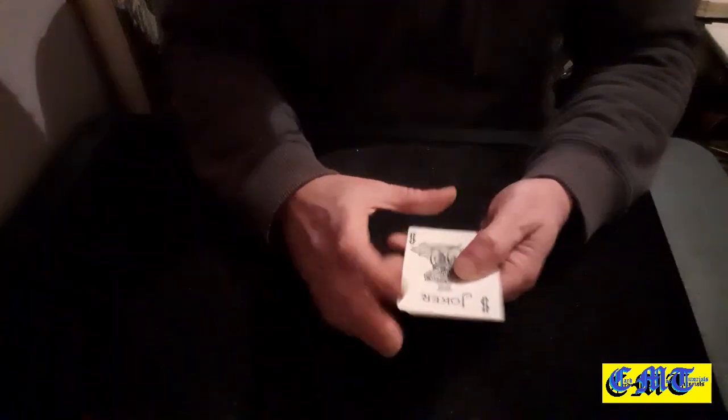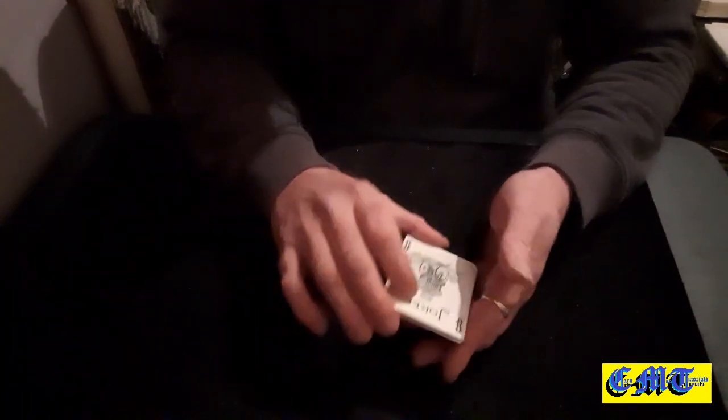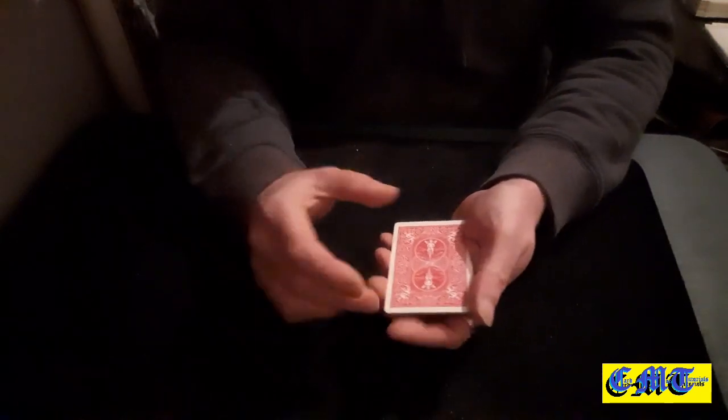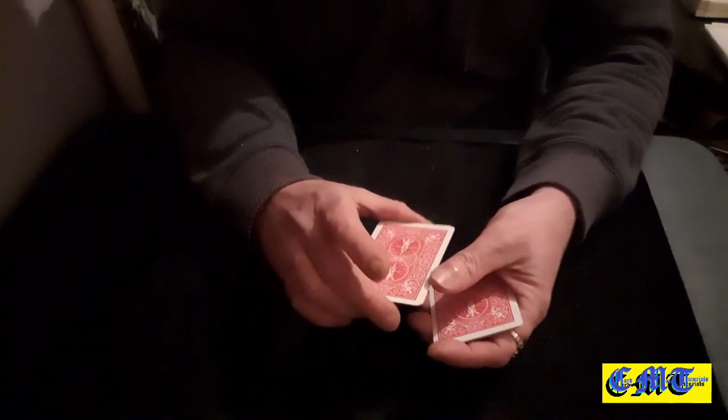Start off with your block of four black and whites on the bottom of the packet and count the cards. Peel off four and then pause - one, two, three, and four. It's important you do the pause at four, because you've counted four. Then five, six, seven, and eight. You've just counted eight cards - they've seen you've got eight cards.